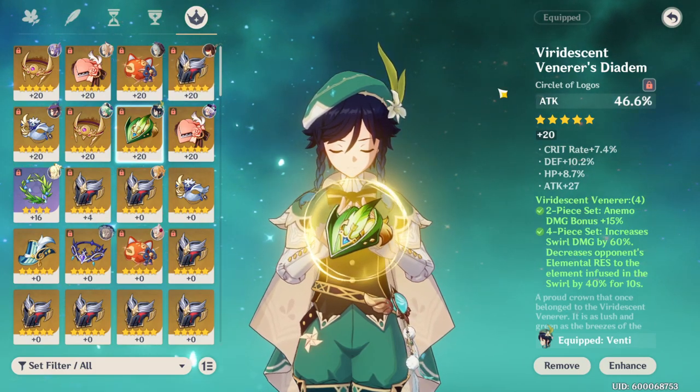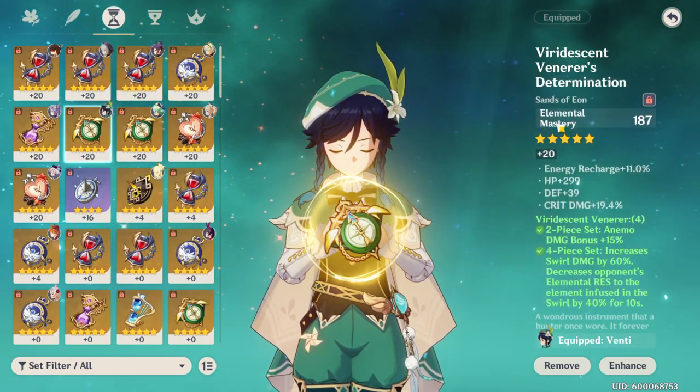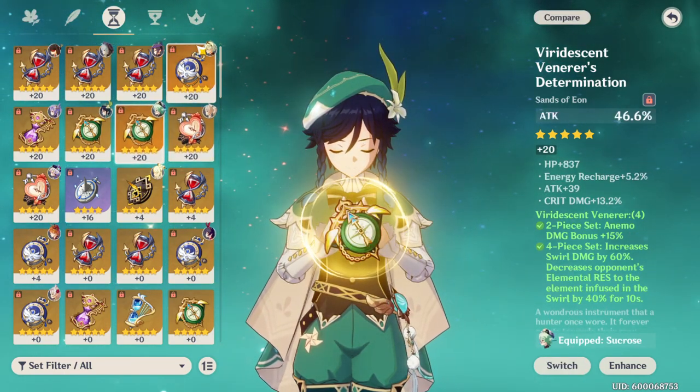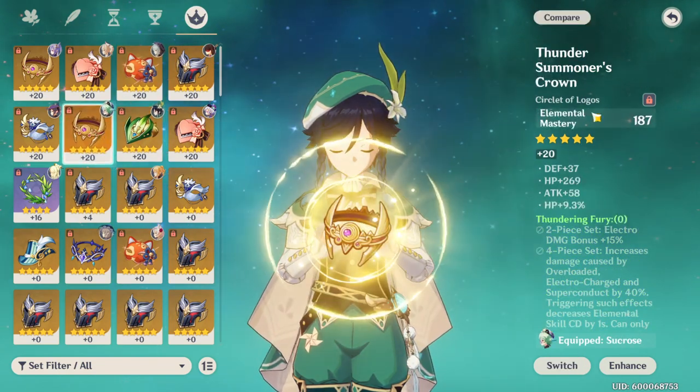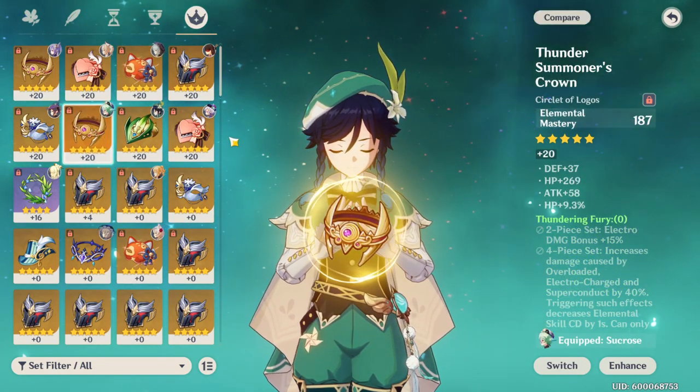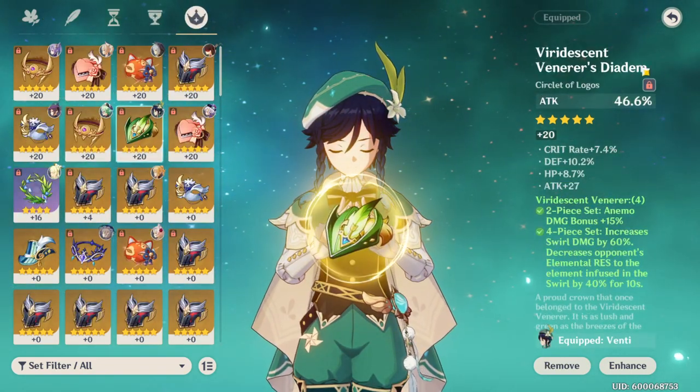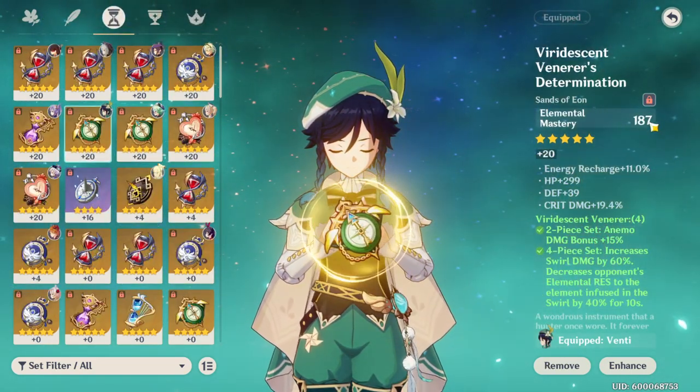The reason I went attack on the head piece is because I went elemental mastery on the other. If you look at my Sucrose, on the timepiece I have attack percent, and then on the head piece I have elemental mastery. So whether it's Venti, Sucrose, or vice versa, I have attack percent on one of them and elemental mastery on the other.